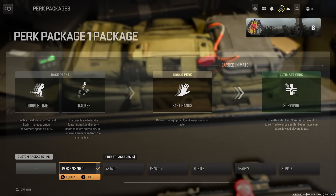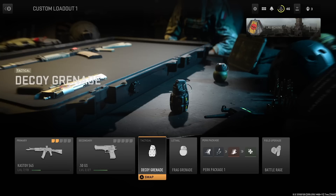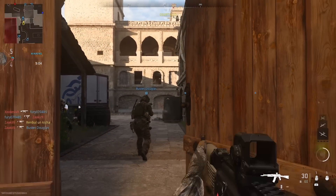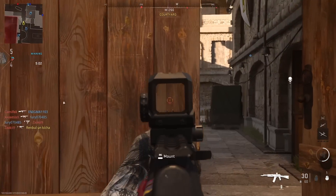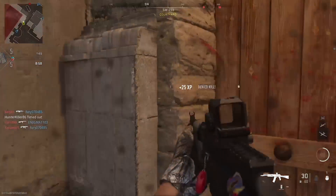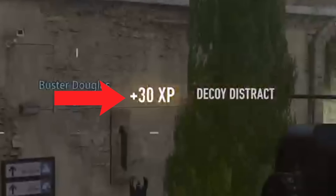Now we're going to make the proper setup. Use the Extra Tactical perk — this perk will allow us to use one more decoy grenade. Decoy grenades will give us XP non-stop if teammates kill somebody near this grenade — extra XP in our arsenal. Just throw these decoys somewhere in the middle of the map and you are ready to run.